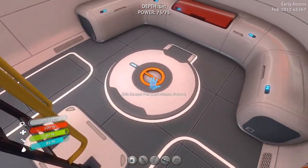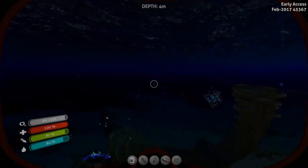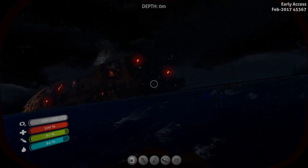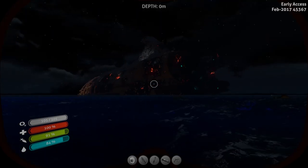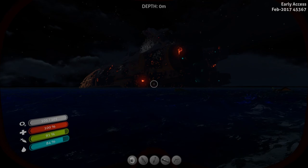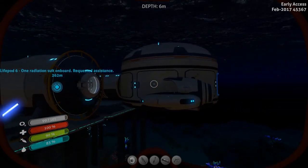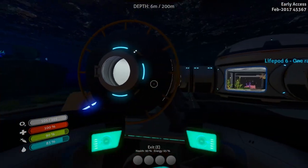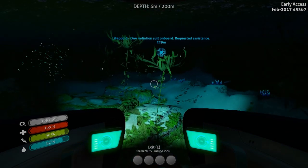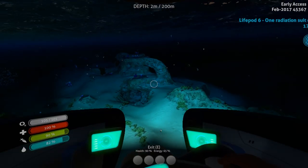I'm carrying a health pack and I've actually been trying to gather the stuff to build a radiation suit. But if there's already a radiation suit I can grab — it's only 281 meters away — that might be outside of the irradiated zone. I'm not going to need any of my materials I've been gathering for the second base, which I'll be building somewhere much deeper. I don't think we'll need any of them for this run.